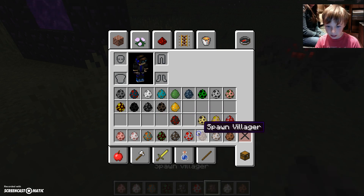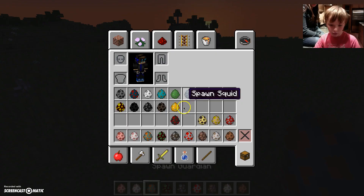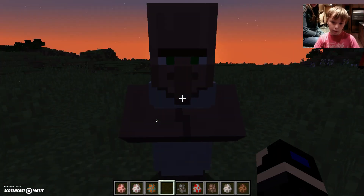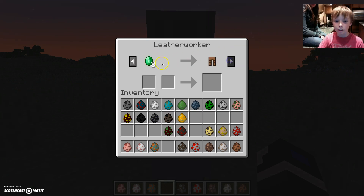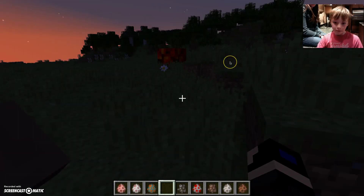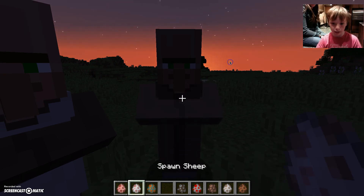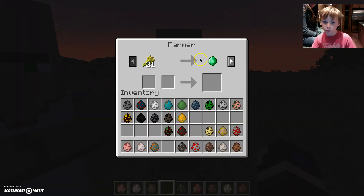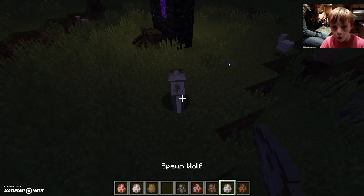The villager is just like a normal human sort of. If you right-click it, it will have trades — like 11 leather for one emerald, three emeralds for leather pants. That guy has horrible trades. This other guy trades 21 items for emeralds, 16 potatoes for an emerald, 17 carrots for an emerald, and one carrot for two pieces of bread.